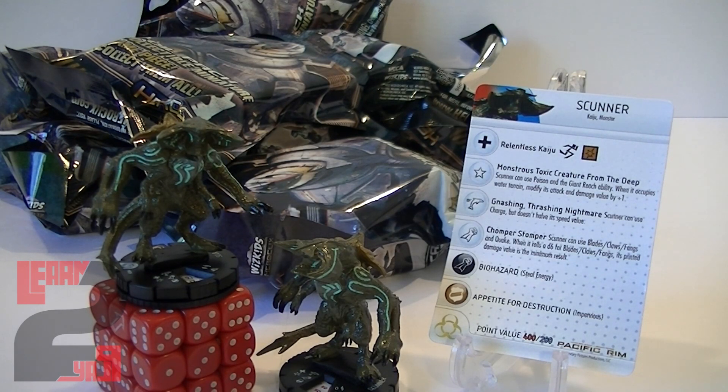Scunner is another really cool sculpt, and it looks like all these monsters share the improved movement through blocking terrain as well as the Monstrous Toxic Creature from the Deep trait — allowing Poison with Giant Reach, plus attack and damage modified by plus one when occupying water terrain. He's got a movement ability called Gnashing Thrashing Nightmare: Scunner can use Charge without halving his speed value. With a nine movement, he can hit you from nine squares away with Charge — that's ridiculous.